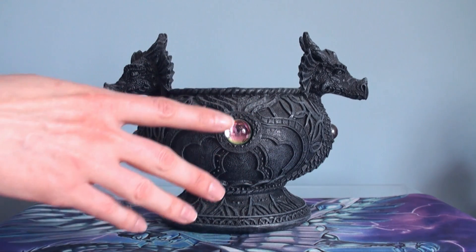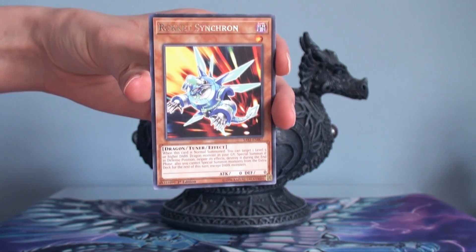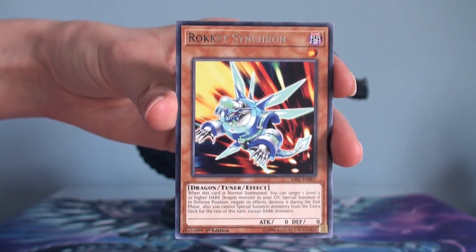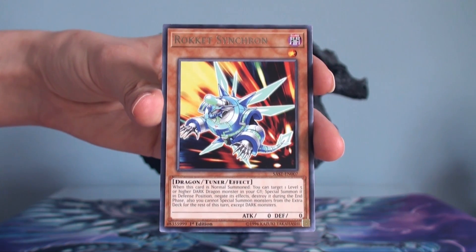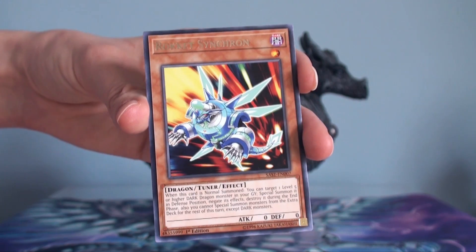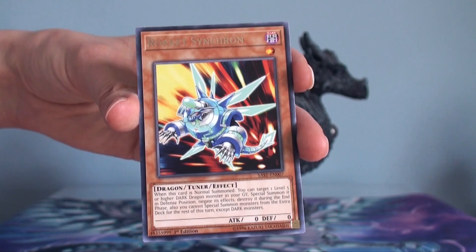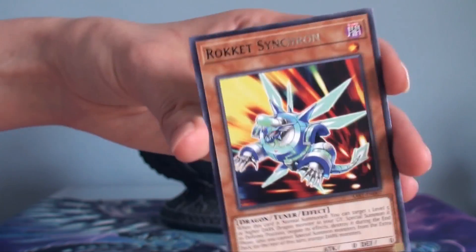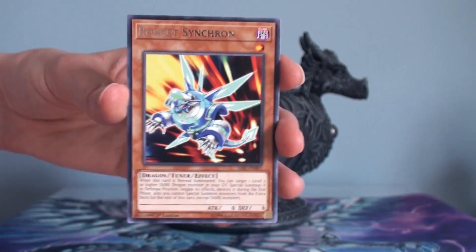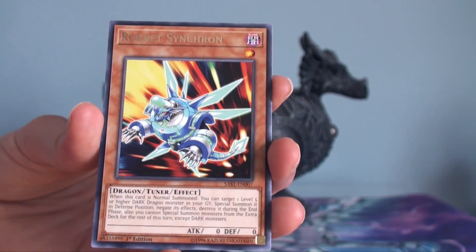So in the lovely jar this week it has the Rocket Synchron, and the name really does make sense because it's a level one tuner, so I'm pretty sure most people will use this for a synchro material rather than the other effect. I know it's a dragon type but they mostly look like machines, and this particular one looks like an insect. I guess since it's level one I can imagine it just buzzing through the air — coming in to be a synchro material — but yeah, that's what most people use this guy for.